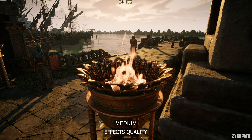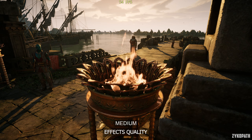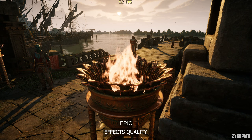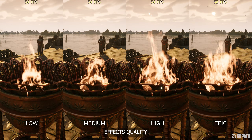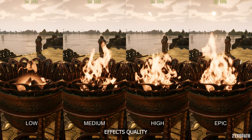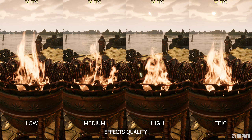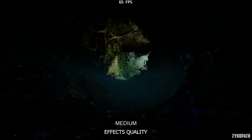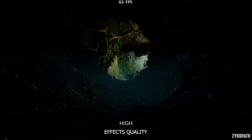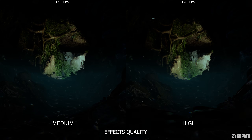The effects quality setting affects the complexity of visual effects such as explosions, spells, fire, smoke, and other dynamic elements. Low and medium look very similar, if not the exact same. While high starts to look noticeably better, and Epic seems to look no different to high but just lowers performance. Some effects can look entirely broken when using anything below high, like in this underwater scene. I recommend high for the best balance, especially if you're using spells with lots of VFX.